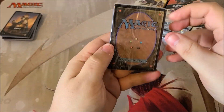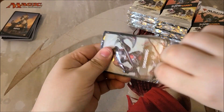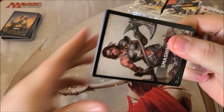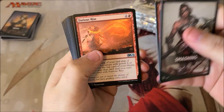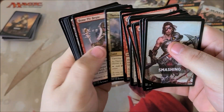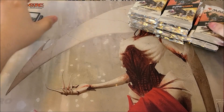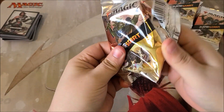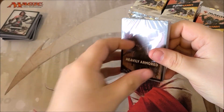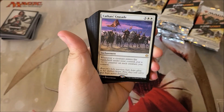There is currently, at least at the time of recording, a $100 mythic in the Elves pack. That pack can either have the Allosaurus Shepherd — which is the $100 card — or it can also have Craterhoof Behemoth, which is a very good Commander card.